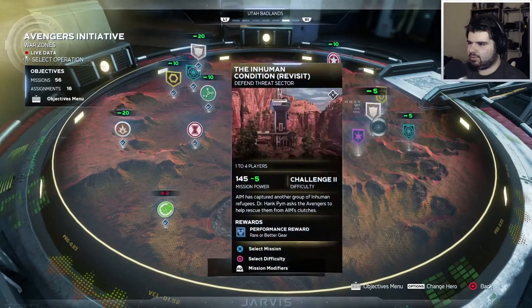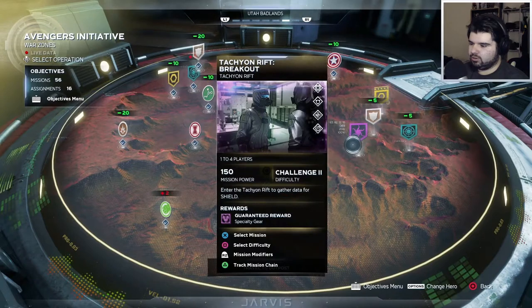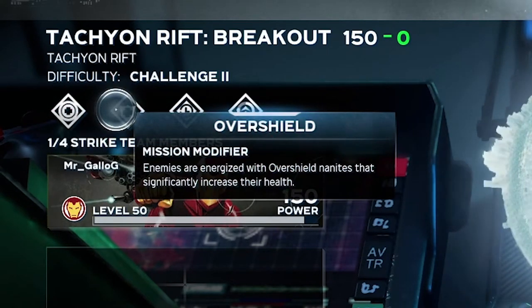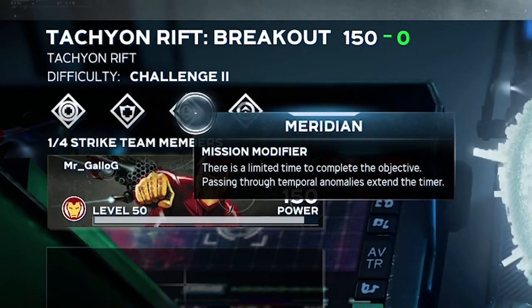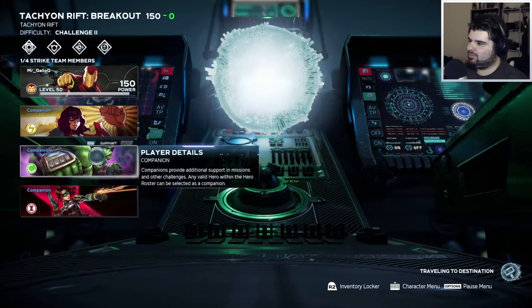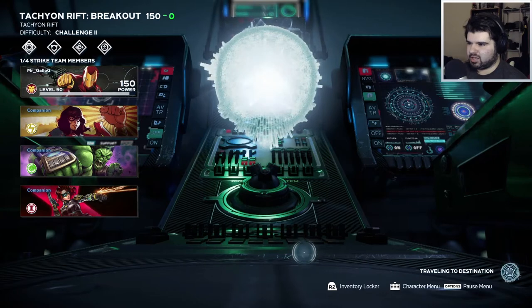Enter the Tachyon Rift to gather data for Shield. So are we going back in time? How does this work? Heroes constantly lose willpower, enemies are energized with overshield nanites, limited time to complete the objective. All hero abilities charge faster and inflict more damage. At least we got one. I should have put Cap on this team — he's my only other high level, but he's got pretty good gear.